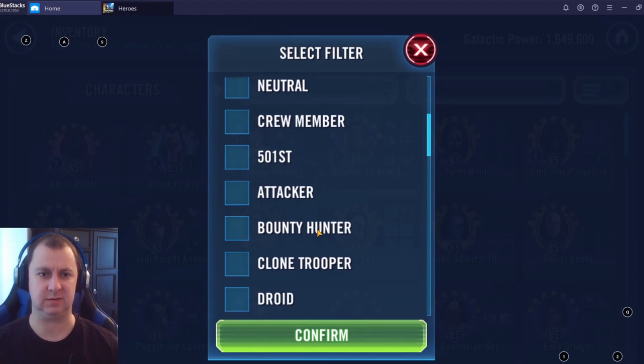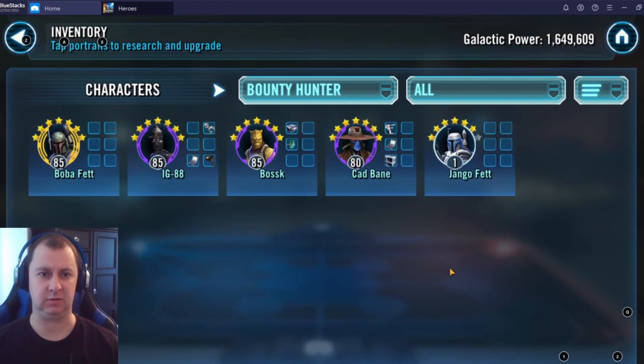Here is Tadko's roster. I like to go more in depth sorting by faction, so we'll start with Bounty Hunters. He has four at seven stars: Boba, IG-88, Bossk, and Cad Bane, and he's looking for that seventh star on Jango. My biggest recommendation for this team is to put the leadership Zeta on Bossk — it literally turns your Bounty Hunters from a semi-trash team into a decent team. I'd also recommend bringing IG-88 and Cad Bane all the way to Gear 11, because you're going to want to unlock Han's Millennium Falcon.